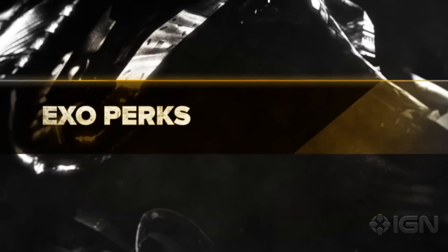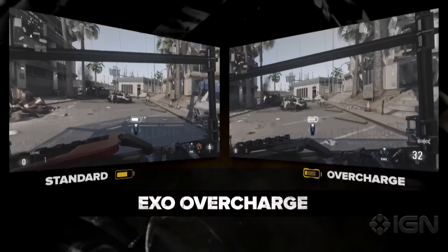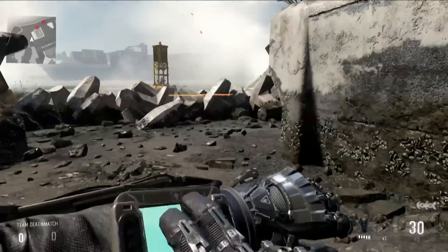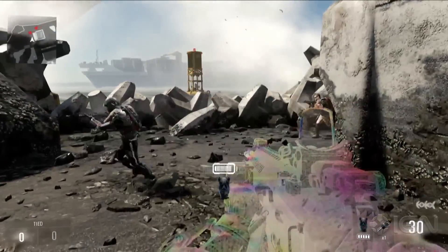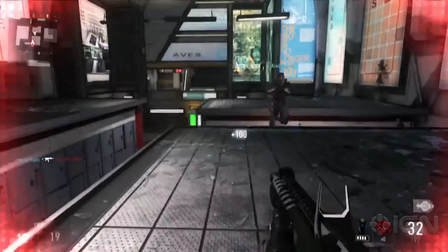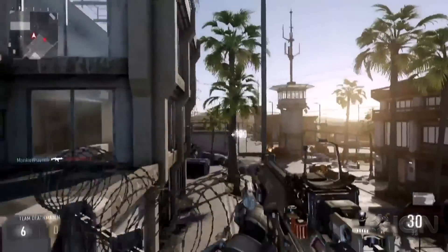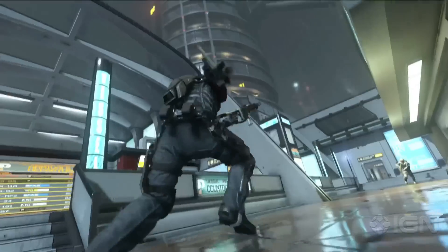Advanced Warfare features new perks based around your EXO. When your EXO suit's battery needs more energy, the Overcharged perk gives you Cloak or Hover for longer periods of time. EXO movement increases the overall strategy in combat, and EXO abilities are balanced to be just as powerful as the next, giving players the choice of the combination that works for them.